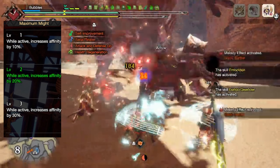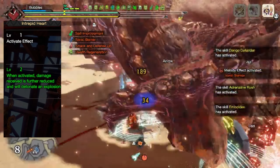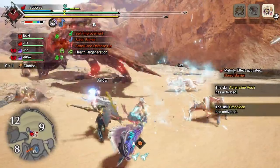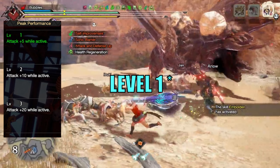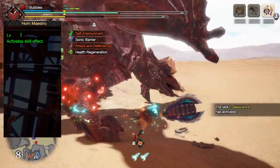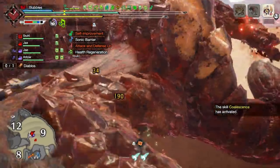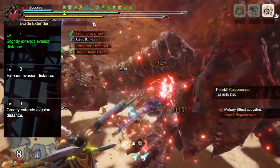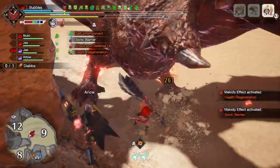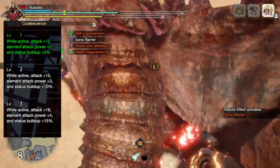Maximum Might at level 2 for 20% increased affinity while you are at max stamina. Intrepid Heart at level 2 — this skill will reduce the damage you take on the next hit by a whopping 80% once you have filled up its meter. Peak Performance at level 2 will give you 5 raw attack while you are at full health. Horn Maestro at level 1, as it's mandatory for all hunting horn builds, increasing both your performance speed and shockwave's damage output. Evade Extender at level 1, which greatly increases your mobility for both chasing the monster down and evading attacks.